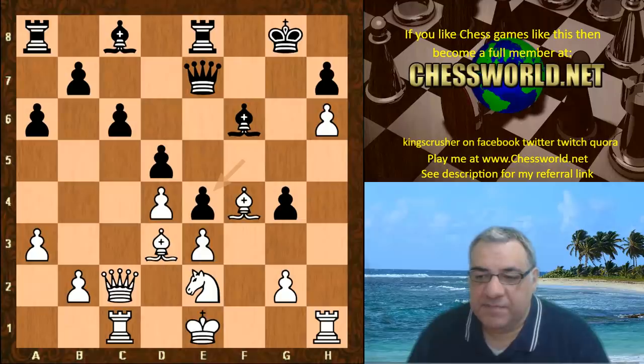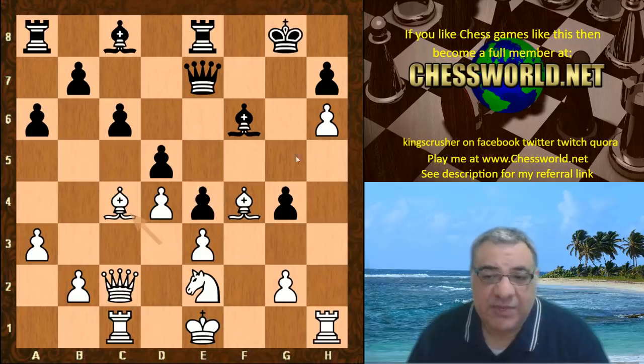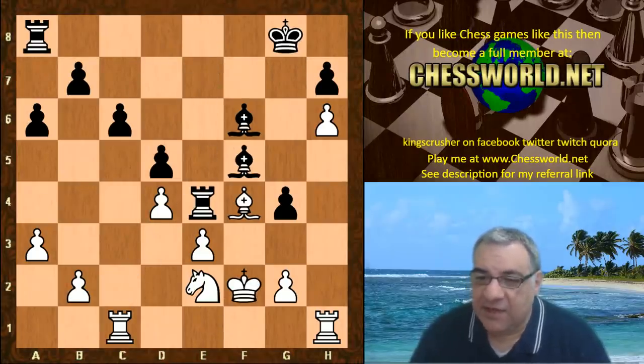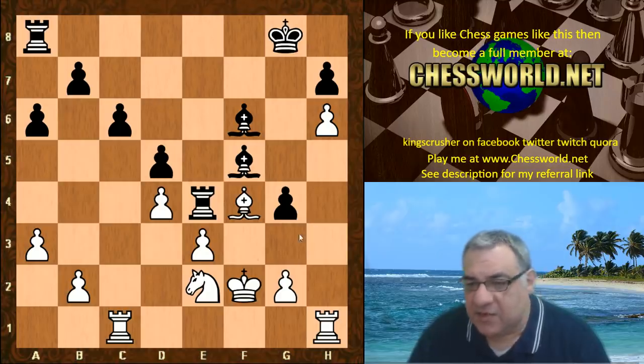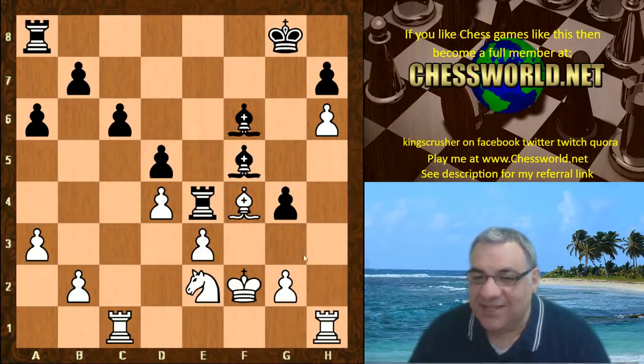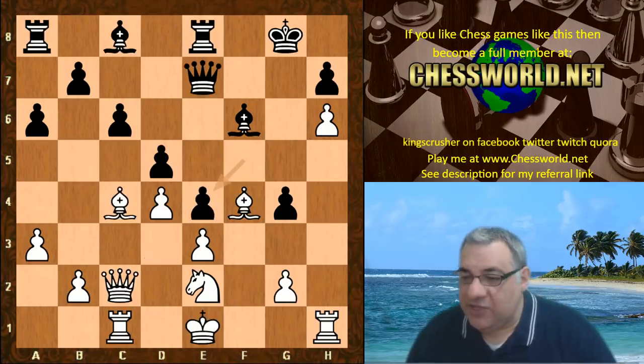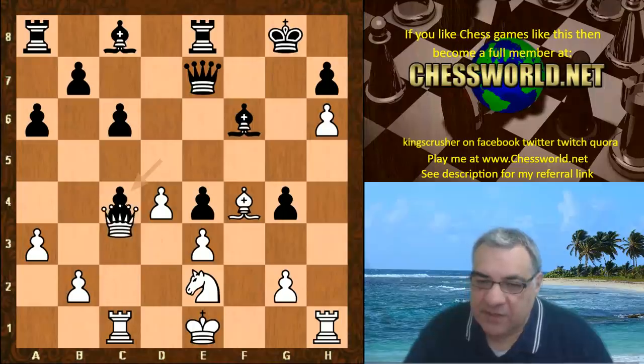White might play Bishop c4, just incurring maximum structural damage and fragmentation of black's pawn structure. If Bishop takes e4, black plays queen takes and gets a good grip on the e4 square - white has a small edge but nothing really to write home about. There are some tactical ideas: Knight g3, Rook takes f4, Bishop takes d4 check. Knight g3 looks really tempting.